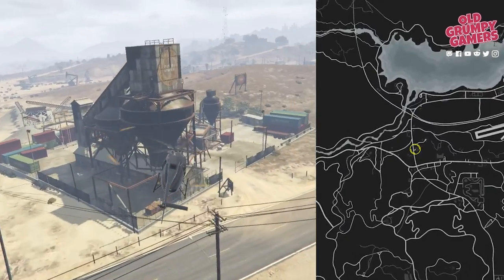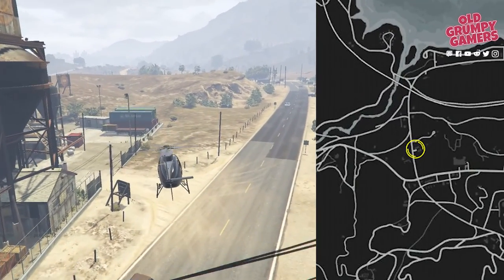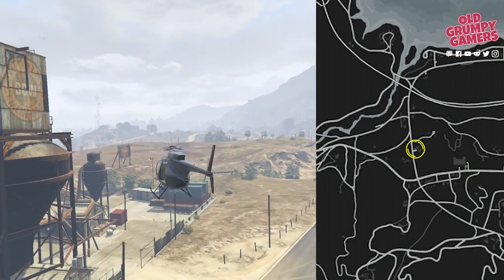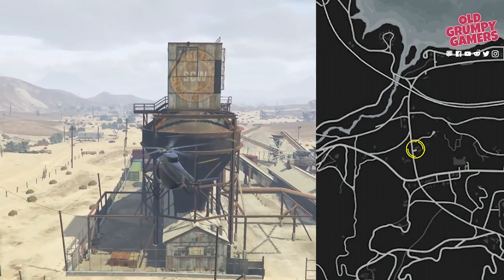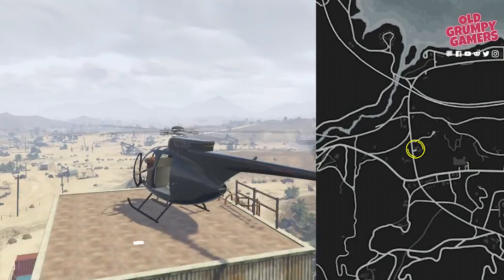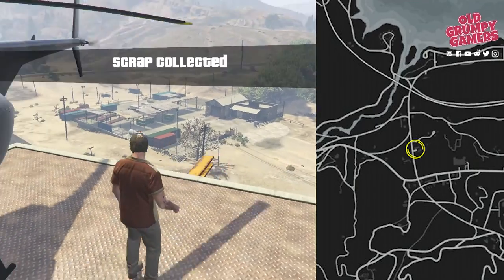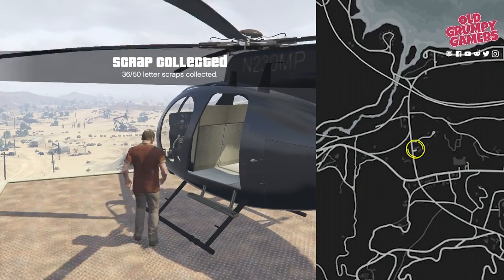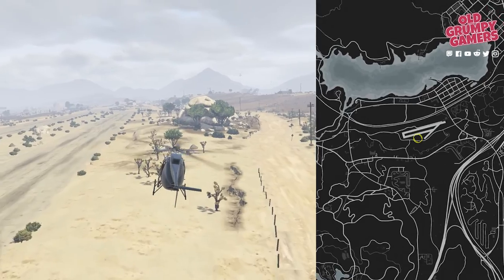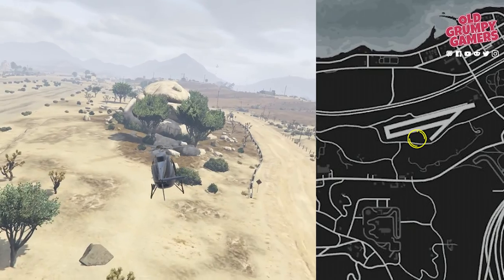The concrete works are next — the one we visit in the Minutemen mission. At the top of the tower is where you'll find this one. The chopper makes it really easy, but you can also scale the ladder if you've come by land. Back up to Trevor's airfield — there's a rocky outcrop near the runway and we'll find the next piece on top of that.